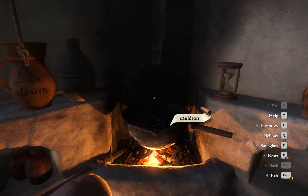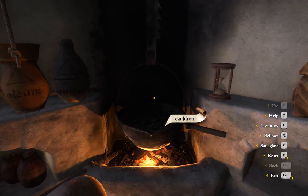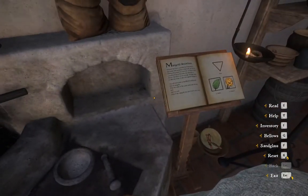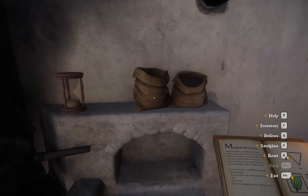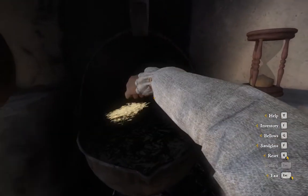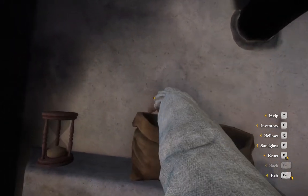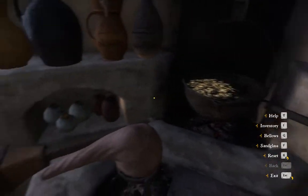So all we have to do now is wait. Now that is done — the cooking has been finished, so we proceed with the next part of the recipe. And this one is an easy one: you just take two handfuls of marigold, put it in the cauldron, and you are ready to extract the potion.